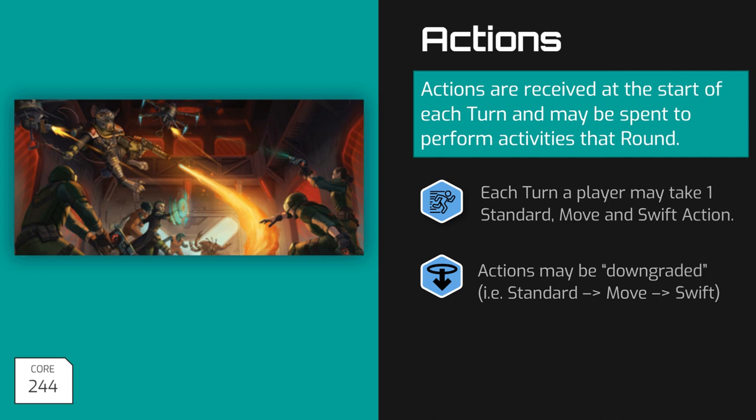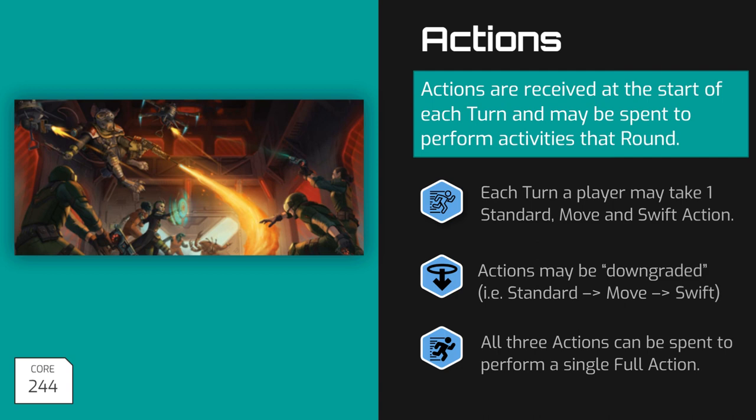Or they could turn both their Standard Action and their Move Action into Swift actions if they want to take three Swifts on their turn. You can always convert by downgrading, but not upgrade. For example, you can't turn a Swift into a Move or a Move into a Standard Action. Also, all three of a character's actions can be bundled together and spent to take a full action. When you take a full action, that is the only action you take on your turn, and taking a full action essentially costs the player their Standard, Move, and Swift actions.